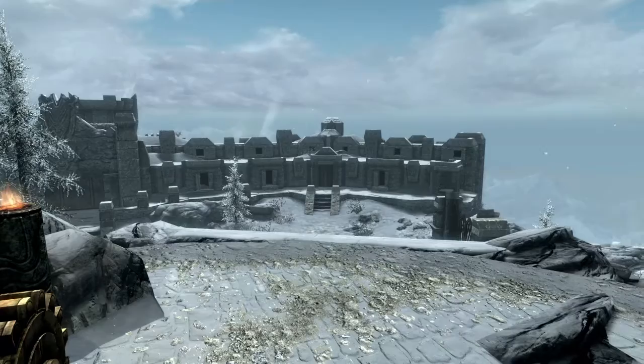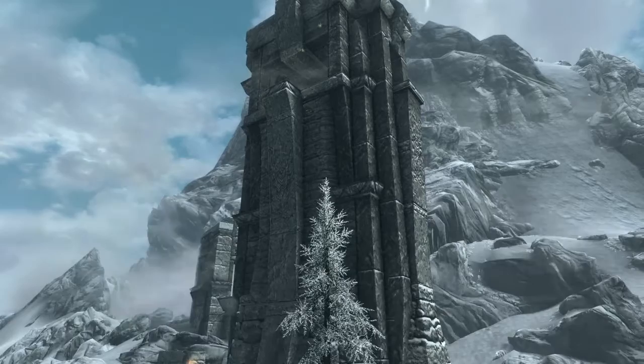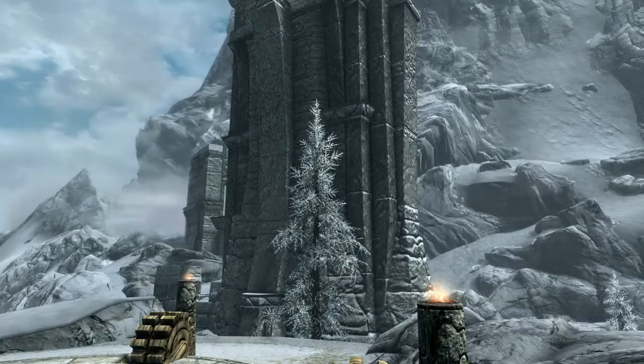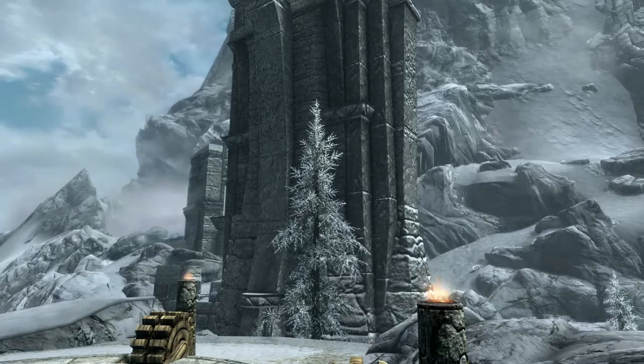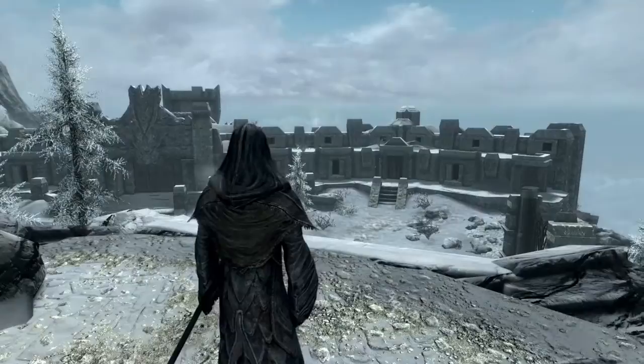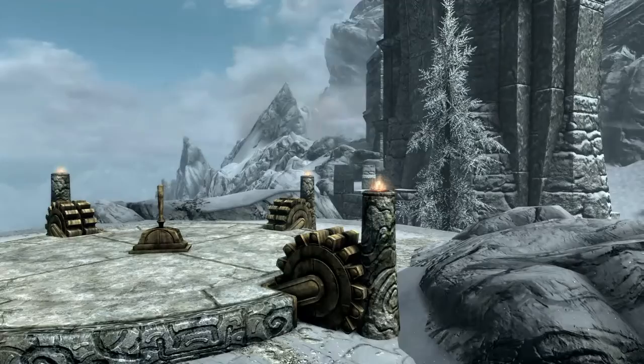And it puts us in a prime location for our next mod, which is actually behind us — the Hrothgar Tower by Intwaifu. This actually adds a player home to High Hrothgar. Because if you follow the storyline, there's a part where you're kind of accepted in but they won't actually let you join, and you have free access to High Hrothgar which kind of does nothing. It's a beautiful place up here, but there's not much to it. So this mod adds a player home that fits the aesthetic and apparently has some secrets.